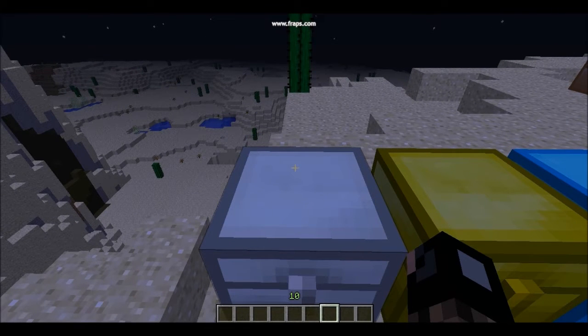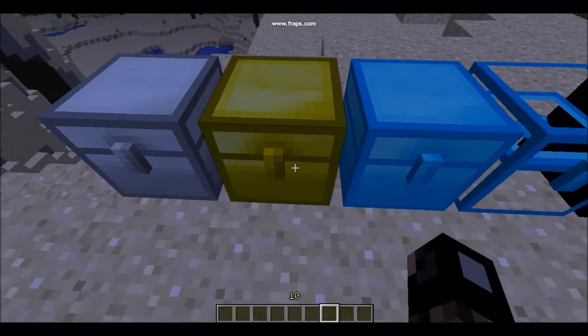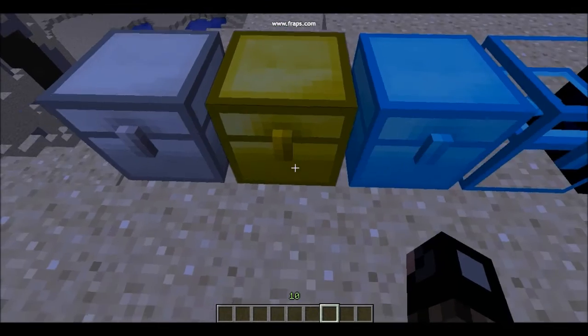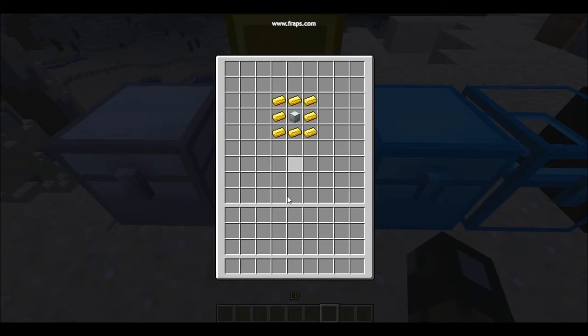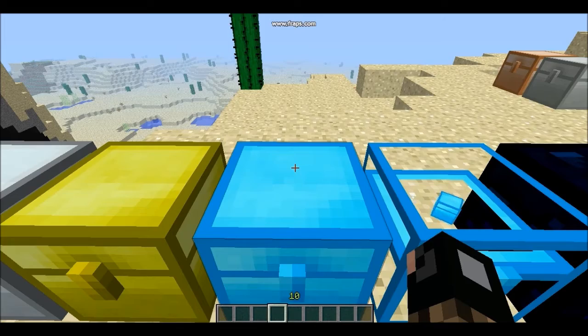This next chest is the Butter Chest, and it is huge and amazing. You take an Iron Chest surrounded by butter and you'll get a massive Butter Chest. That's the Butter Chest!